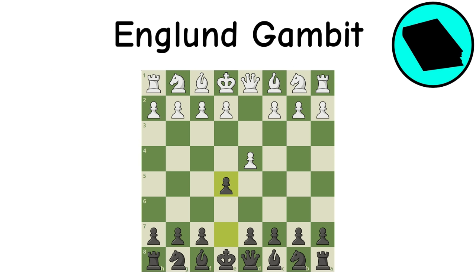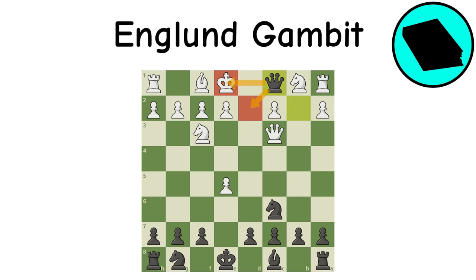England Opening: The England — which is spelled correctly — is a weak try against the Queen's Pawn. Trying to create an open game simply doesn't work here; black can defend. There is a fun opening trap, but it cannot make up for the opening's shortcomings.